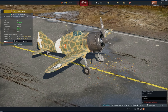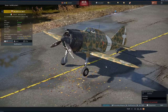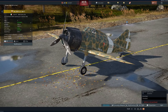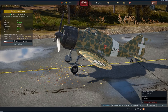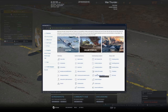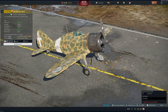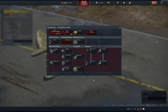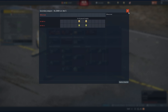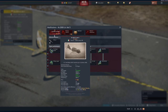Moving on to Italy — this is the RE 2000 G8 Red 5, basically a Turkish RE 2000. It's rank 2 with a battle rating of 2.0, and has 12.7mm Breda machine guns with a top speed of 525 km/h. It doesn't have much of a wiki page at all. Looking at the modifications, it shows a Golden Eagle price — 850 Golden Eagles. It's exactly the same as an RE 2000, and does come with 100-pound bombs or smaller bombs. Maybe one day we'll see this as an event vehicle.